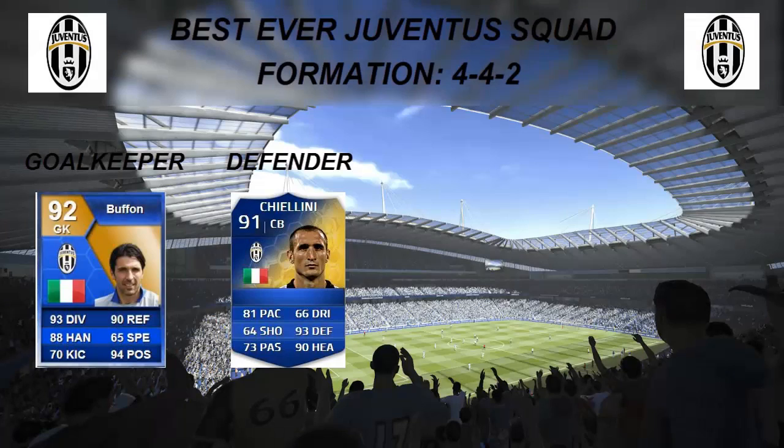So guys, moving on to the best Juventus defender, we've highlighted Chiellini, who has a 91-rated FIFA 14 Team of the Season card this season, with some absolutely insane stats. For a center back, 81 pace, 93 defending, and 90 heading is just absolutely insane.